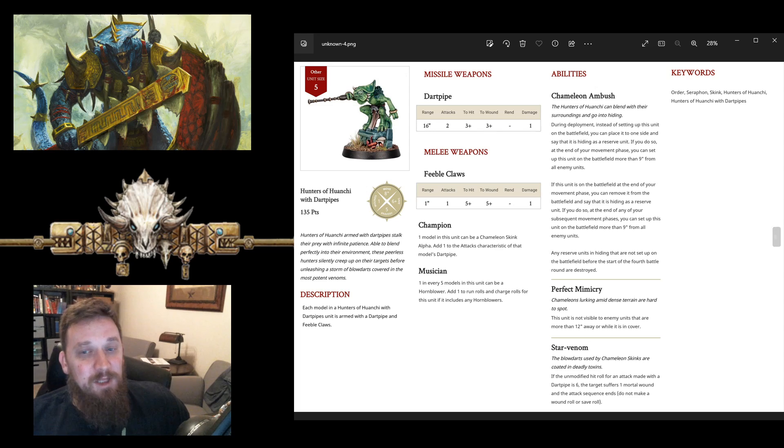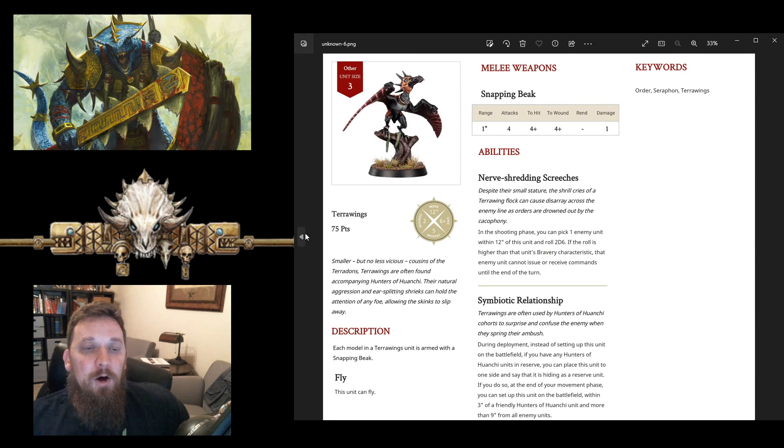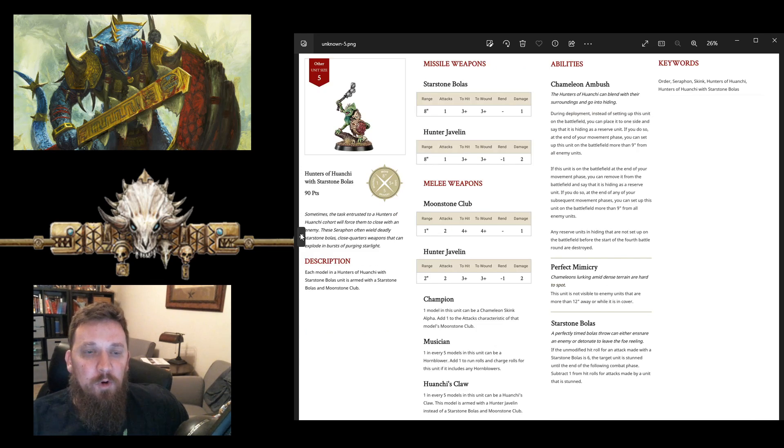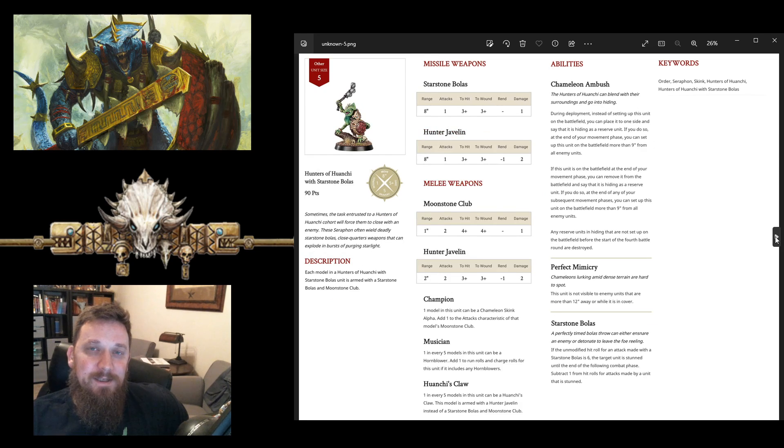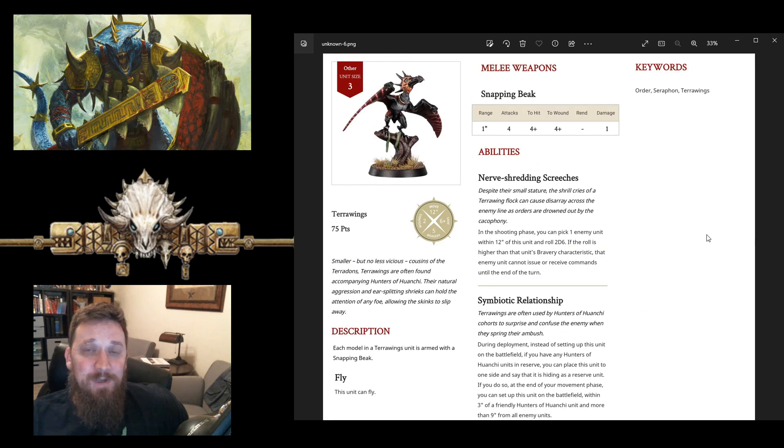There's a symbiotic relationship between the dart pipes and the terror wings. All three of them could have a place in our list — none of them are overpowered, but they do have a role. Dart pipes are just a better chameleon skink. Bolas are a super cheap reserve unit that can deep strike. Terror wings pair perfectly well with either one of those. I'm excited to try them out, and as soon as I can get my hands on this unit individually I'll be buying. See y'all next time.